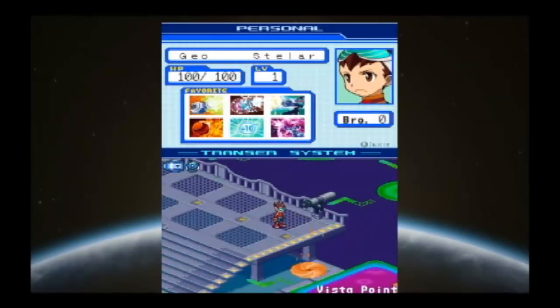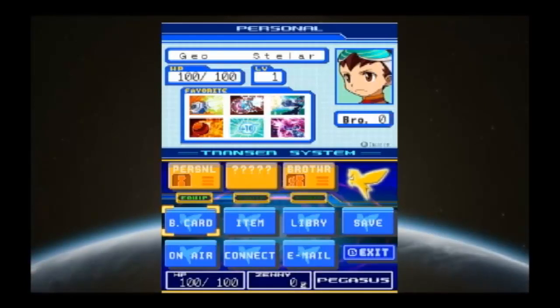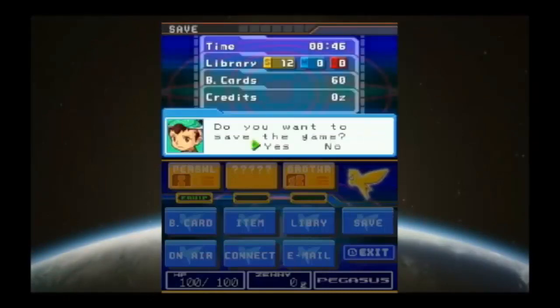And with that said, we've taken up a lot of time here. We learned about Brother Bands and a lot about the menu screen in this part. In the next one, we are going to explore the wave world and do what we call a wave change. So in the next part we are going to wave change, get those viruses, and much much more. See you all later and have a wonderful day. Goodbye, my friends!